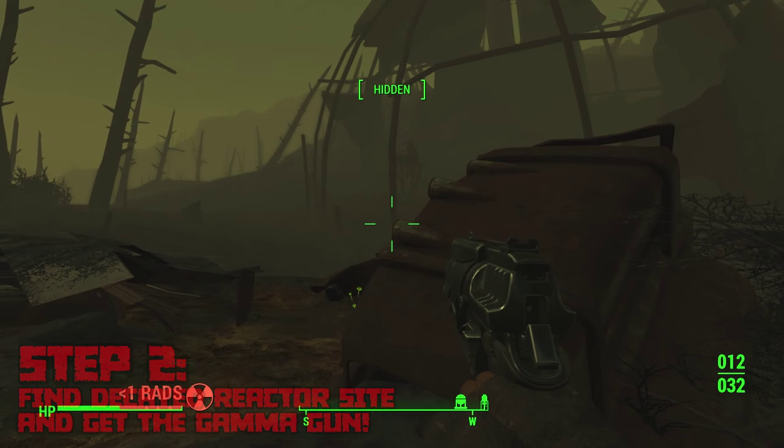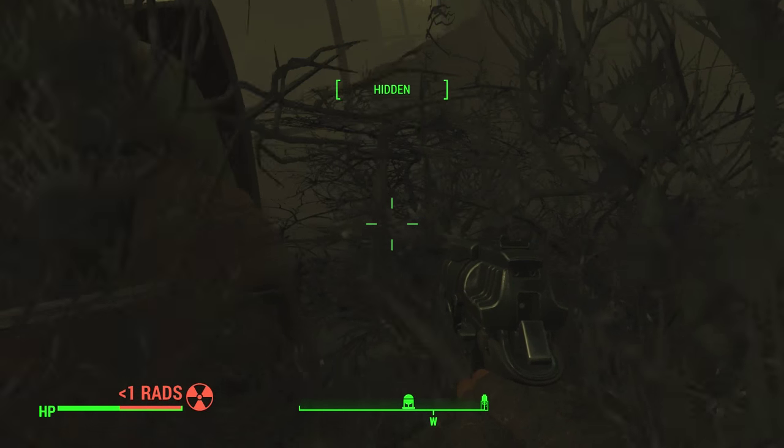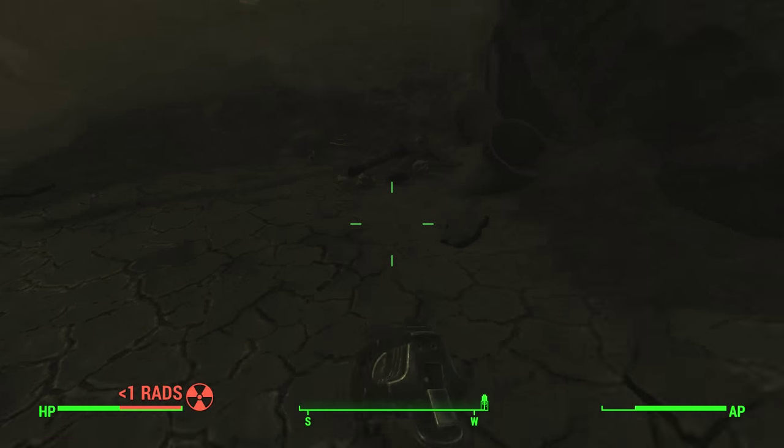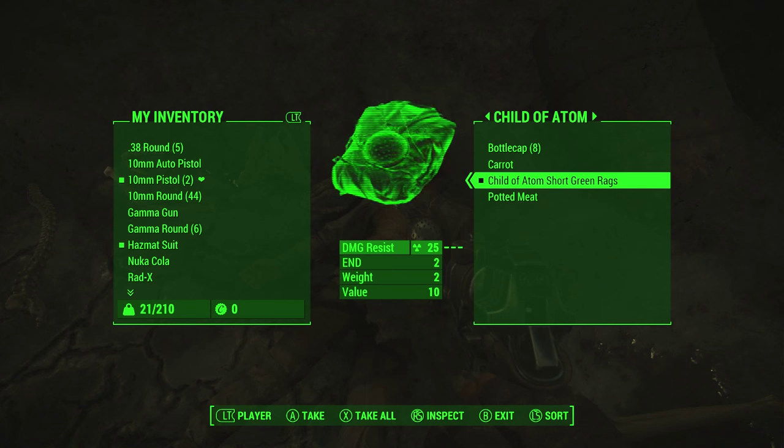Once you arrive at the Decayed Reactor Site, make sure you're super careful because there's actually going to be a deathclaw here, and at level one a deathclaw was just not something I could handle. I tried to sneak past it, tried everything, and eventually I just gave up and decided to book it in there, grab the gamma gun, and run out as fast as I could — and surprisingly that actually worked.